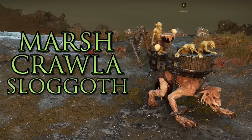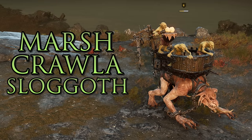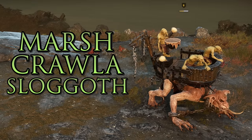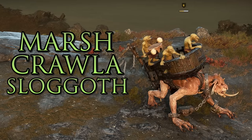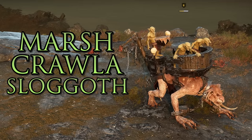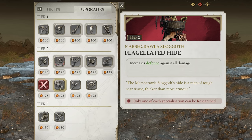The Marsh Crawler Slogoth has two handy abilities: Spotter Crew, which reveals an area of the map, and Catching Nets, which stuns and pins enemies in place for six seconds — great for stopping enemies escaping or protecting your own units from bad matchups. His most useful skill is Crew Drummer, which reinforces your units by bringing dead combatants back to life and reduces damage taken by nearby allies, essentially making him a healer. Alternatively you can upgrade him to increase defense against all damage and make him more of a tank.